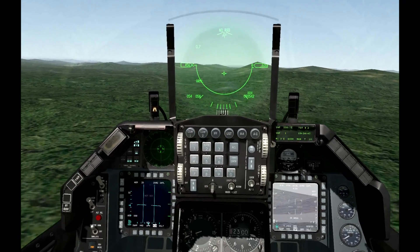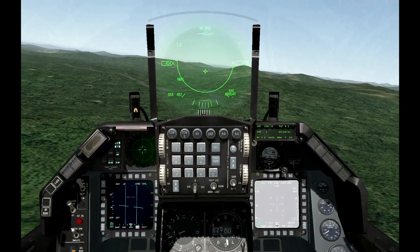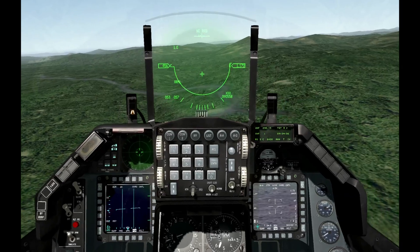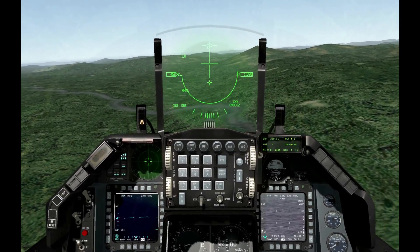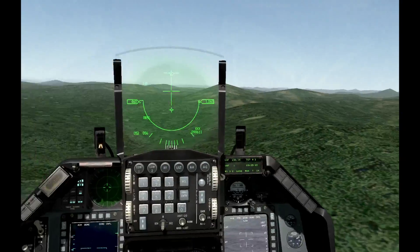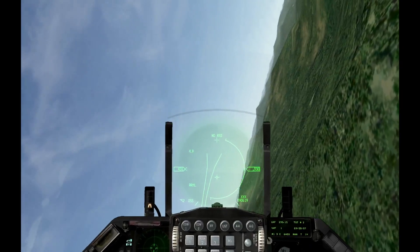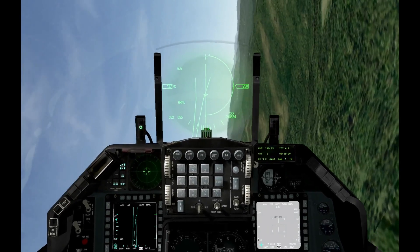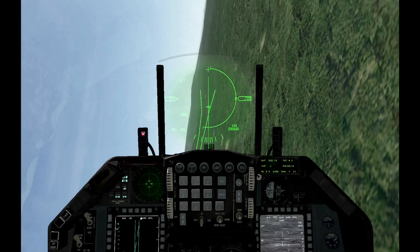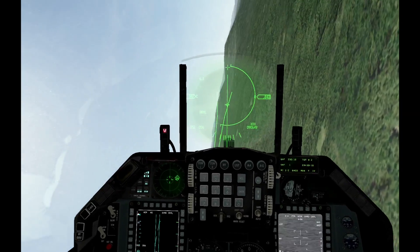If you do lose the lock like this, simply turn your radar back on and unslave the TGP from the radar by making the TGP DSOI and hitting TMS down — that'll do it. So let's go back to the radar and turn the radar back on. Find this guy. We've got the TGP now once again slaved to the radar. Let's set the radar to a vertical scan mode, make a 360-degree sweep for this guy. Got him on the RWR. Let's tighten up our turn.